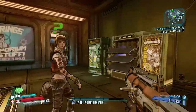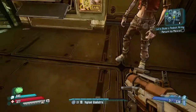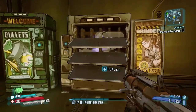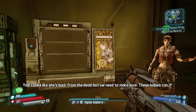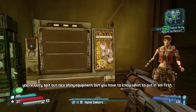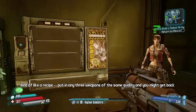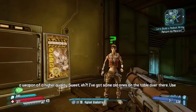Old Bessie - slot the unassembler linkage and the recombiner matrix into her. There you go, looks like she's back from the dead. But we need to make sure these babies can spit out nice shiny equipment - you have to know what to put in them first, kind of like a recipe. Put in any three weapons of the same quality and you might get back a weapon of a higher quality.